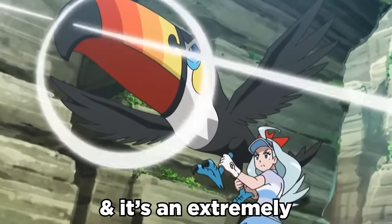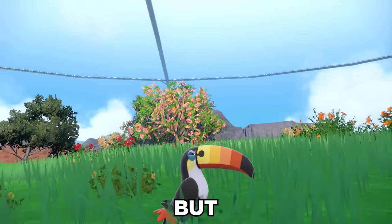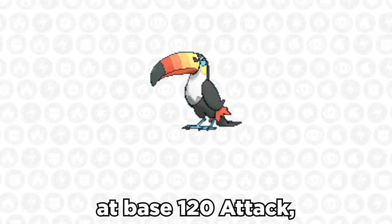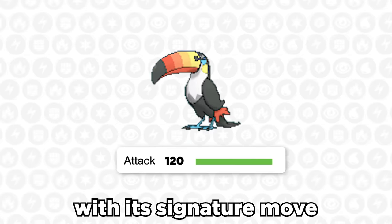Toucannon has been brought back, and it's an extremely slept-on Pokemon. This thing is the standard old Route 1 Normal Flying type, but it does have some tricks under its beak. At base 120 attack, Toucannon can be a pretty decent threat with its signature move, Beak Blast.